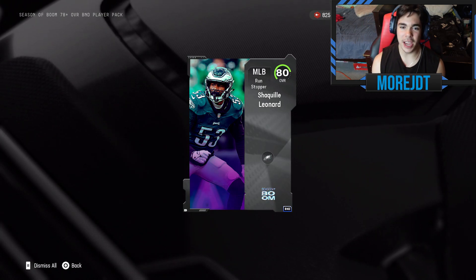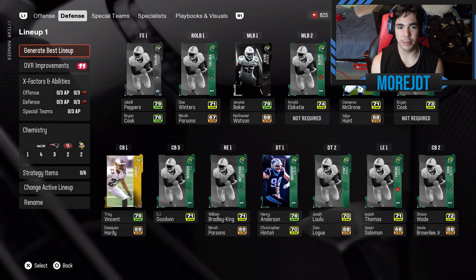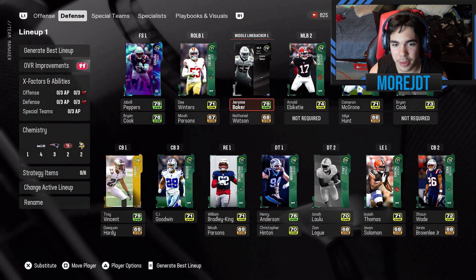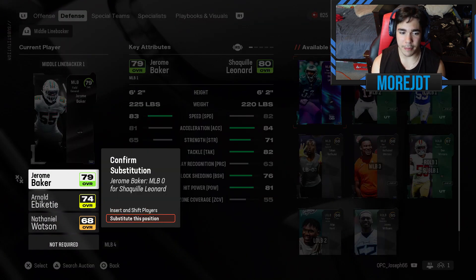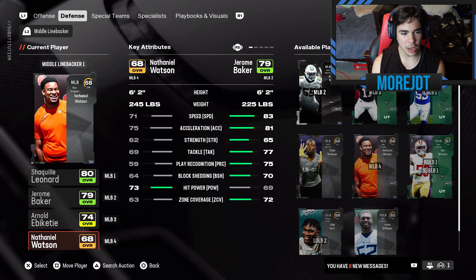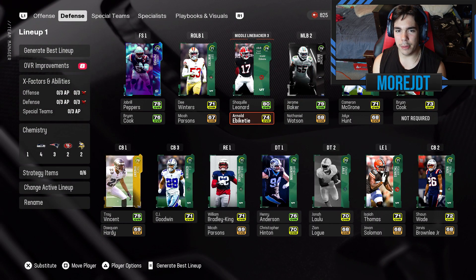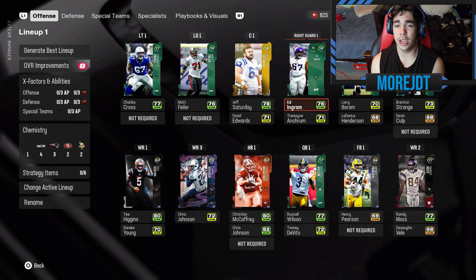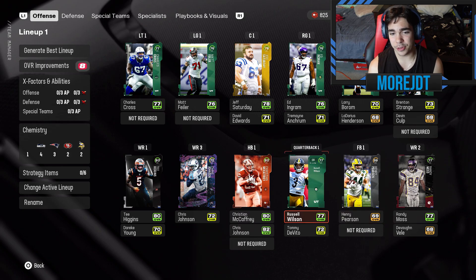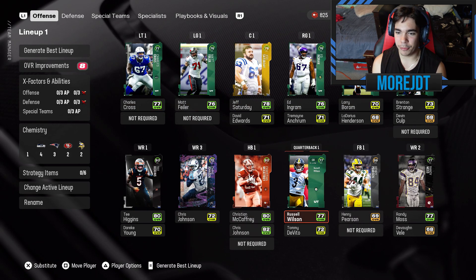Shaquille Leonard will go in as our middle linebacker one, which is cool because now we have a full linebacking core. I'm going to move some players around and figure out what to do. For this episode it's complete — we got the win in our first ever episode. Wilson is our new quarterback, I don't know exactly how I feel about it, but we'll figure it out and see how that goes.